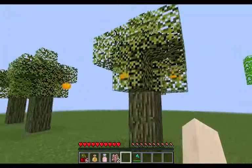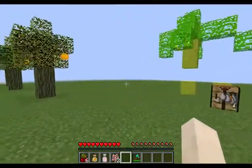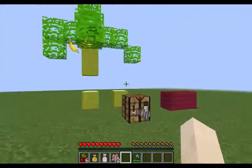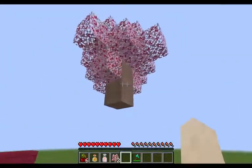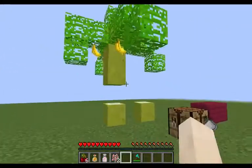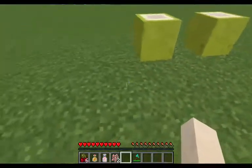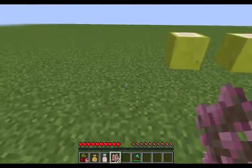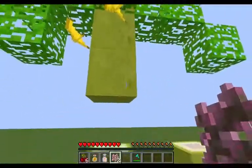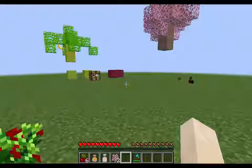I'm gonna make a tutorial on how to make those trees and how to program them — it's not hard at all, like 40 minutes per tree. It's much faster than using structure files and all those programs. It's just a command that spawns blocks in specific positions when you plant the sapling, and that's it — very easy. Let me know if you want a tutorial!